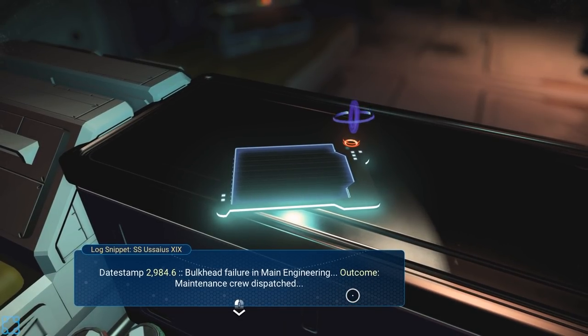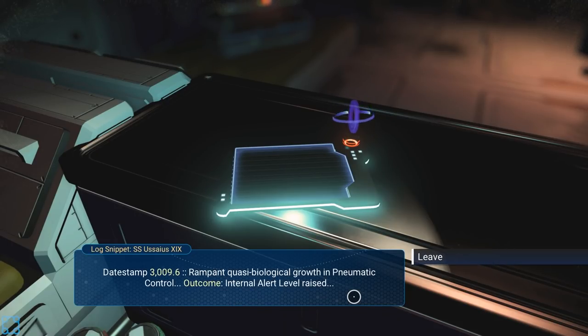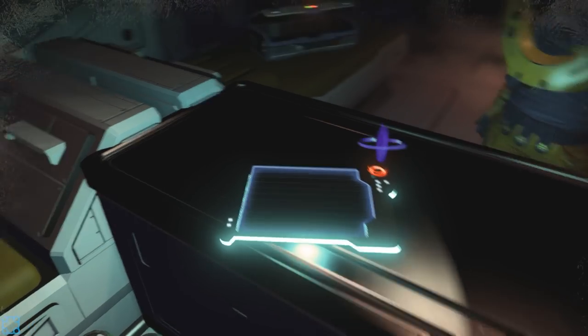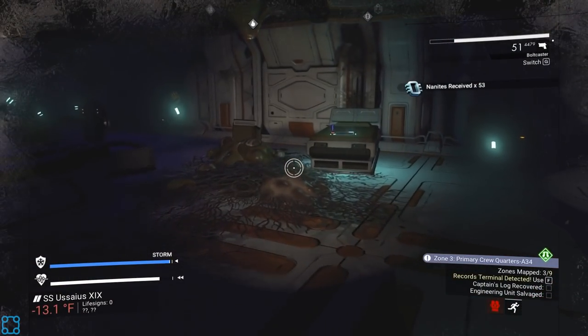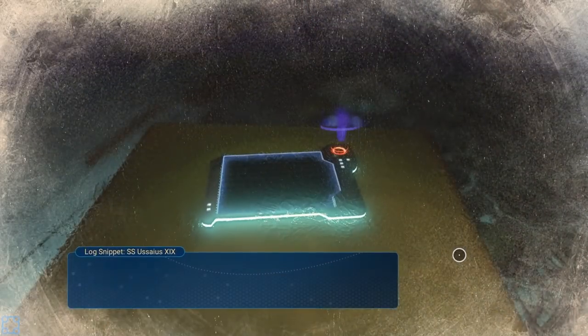Bulkhead failure in main engineering — maintenance crew dispatched. Crew distress call in coolant tanks — maintenance requested. Rampant quasi-biological growth in pneumatic control — internal alert level raised. So effectively the buggers just got loose and started nibbling. I don't know how much of the lore I'm going to read in here.